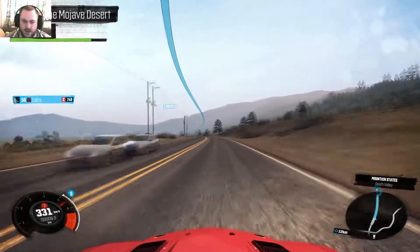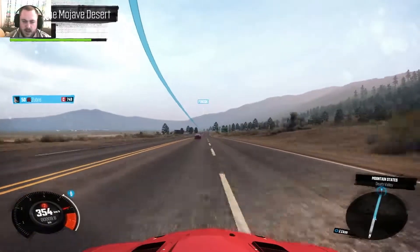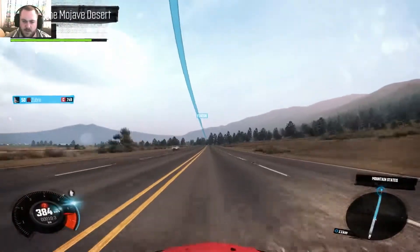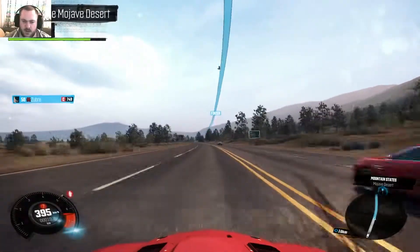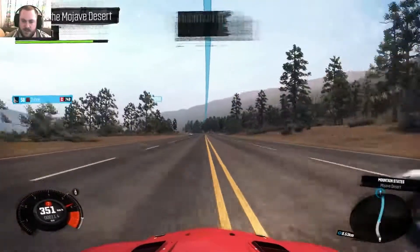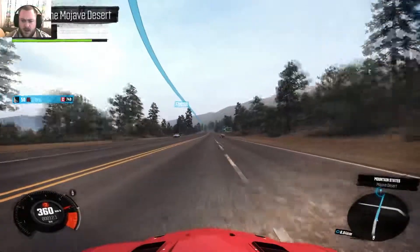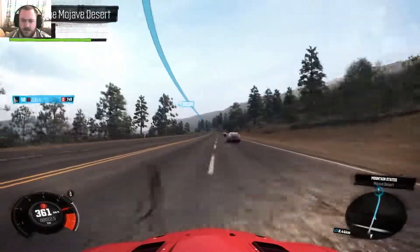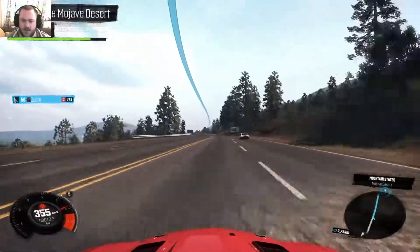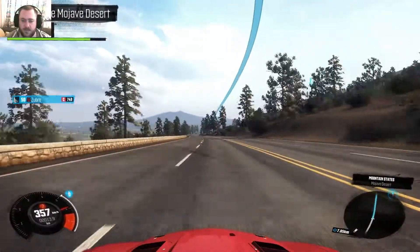Now here's the straight — let's see if we can do this without crashing, because I did crash in the Skyline. It does actually spin quite a lot. This has gotten up to the highest speed yet: 400 kilometers an hour, which would be roughly 250 miles an hour.